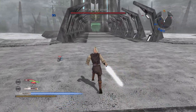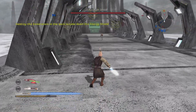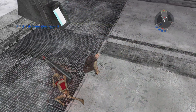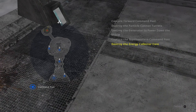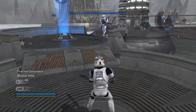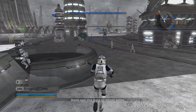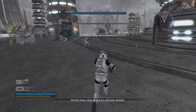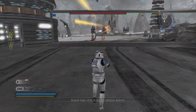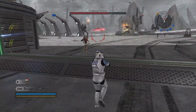Mark that turret. Take down the core shield by destroying the generator. Finally fired! Battle droids! You got it.